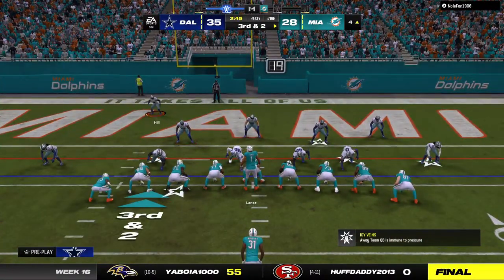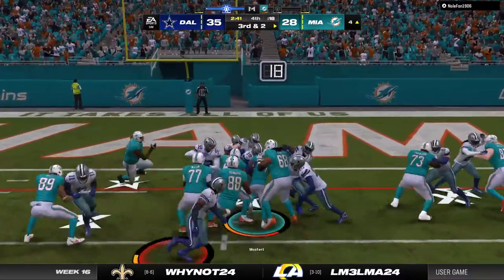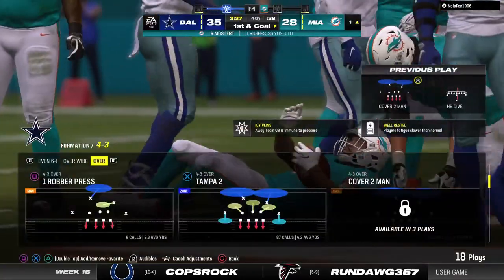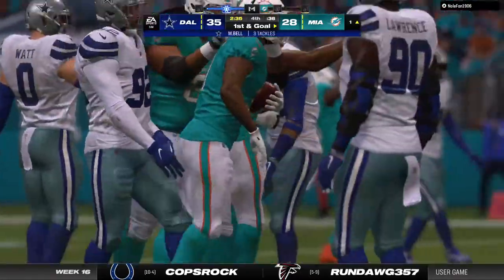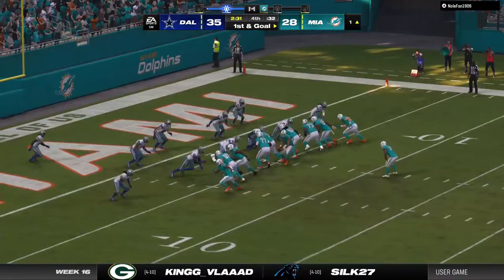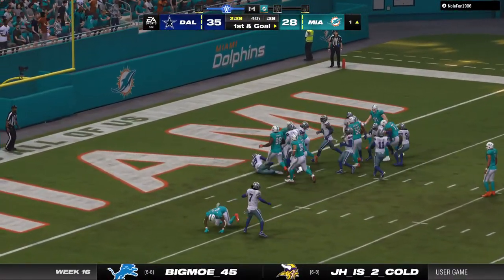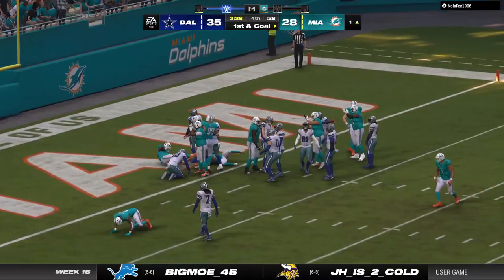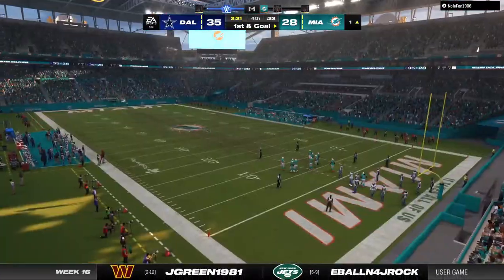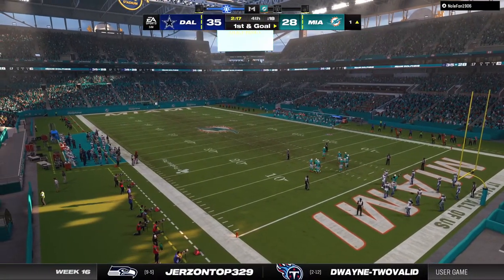Third and two — maybe the biggest play in this football game. They'll try and run here with Mostert. They didn't get the touchdown but he did get the first down as he's tackled at the one. Three yards — good enough to keep the drive moving. He's found the end zone a lot this year but not that time. No way I can find any fault with the call — he may not have scored there but of course you're going to give it to him.